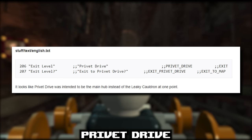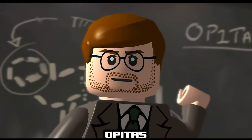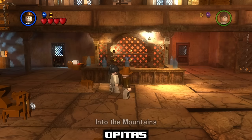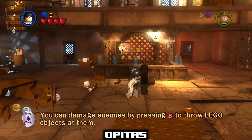In the background cutscene in LEGO Indiana Jones 1, we see Indiana point at a blackboard with the characters OP-1 TA-5. If you have a keen eye, you'll notice this looks suspiciously like a cheat code — and after entering it in, you'll unlock the Super Slap Extra. This extra applies to characters who only punch or slap, which just so happens to include both characters you play as in the following level.